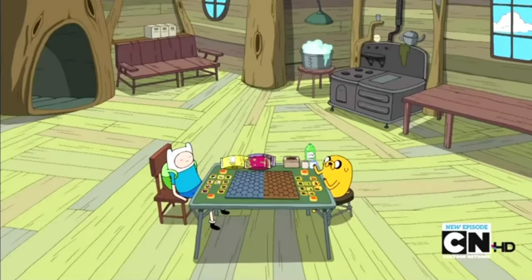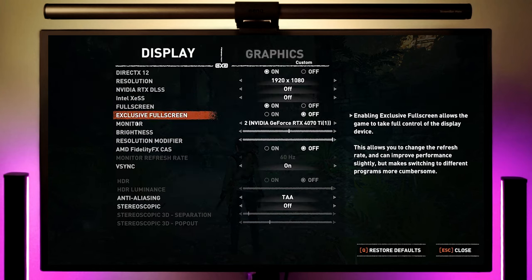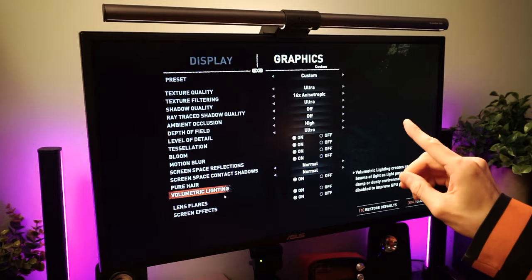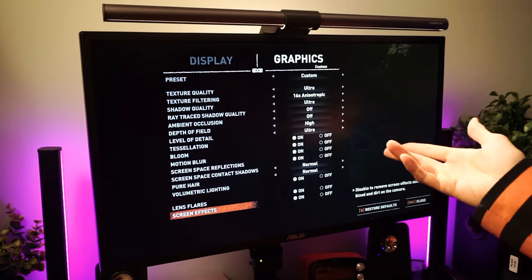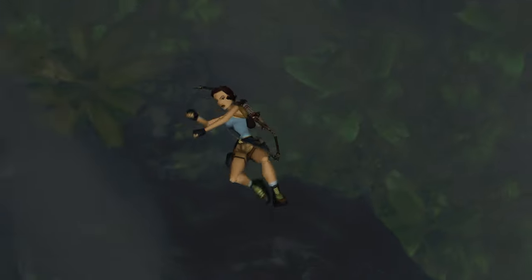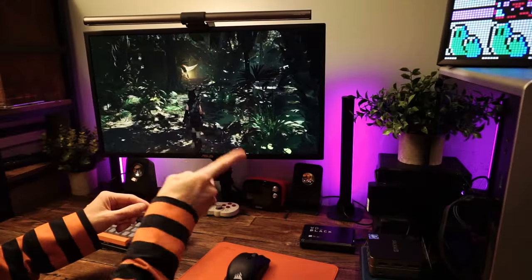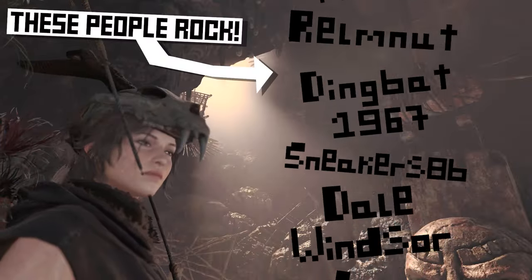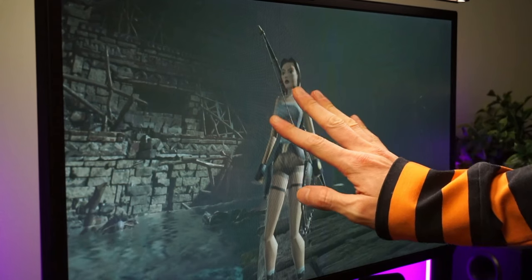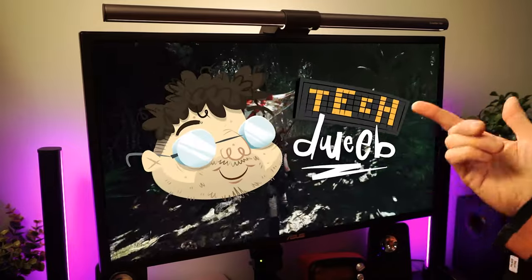And that's basically the basics — the most common settings you'll come across. Now you have all the info you need to decide which ones to mess with and which ones to prioritize to get your games looking great. That brings us to the end. I hope you found this useful. Let me know if there's any settings I didn't cover. Thanks as always to my generous patrons who help make what I do better. If you'd like to become a patron, there's a link in the description below. I'm Techdweeb — thanks for watching, buh-bye!